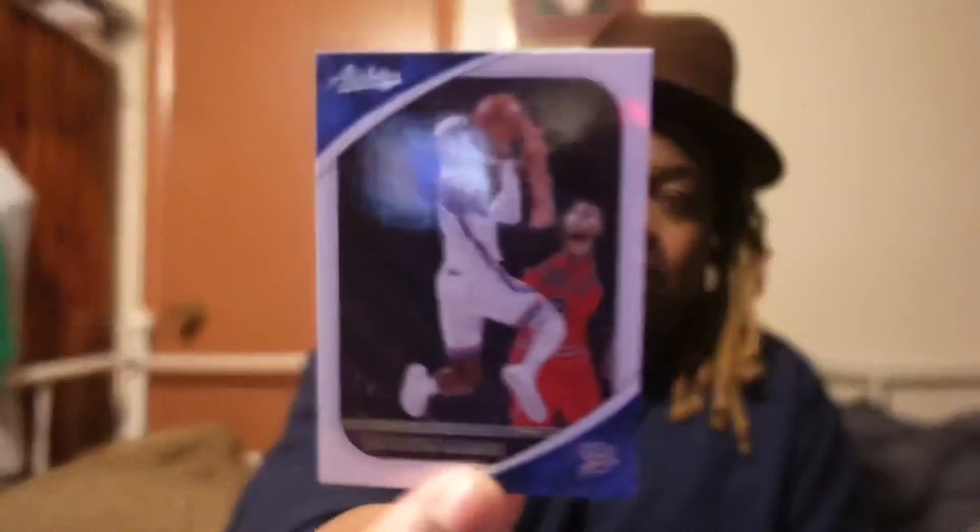The rookies are yellow in these packs. First card we got is Tyler Hero. Oh wow — we got a LaMelo Ball rookie! First pack — LaMelo rookie! Next up is Shea Gilgeous-Alexander. And then Fred VanVleet, and a LaMelo Absolute rookie — yes Lord!